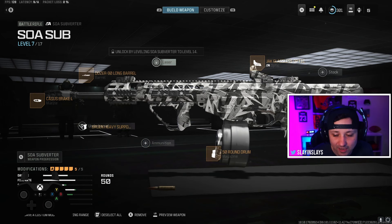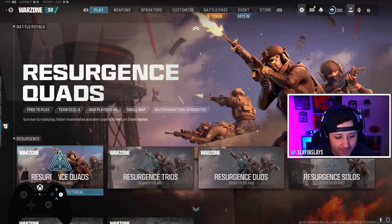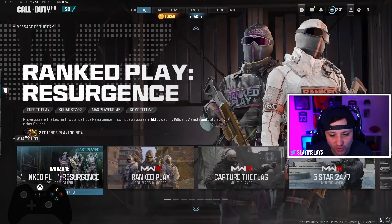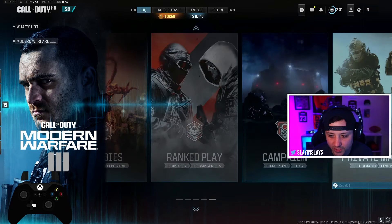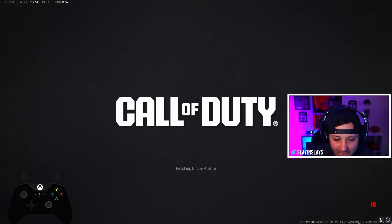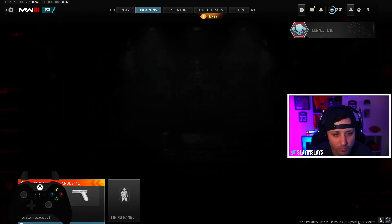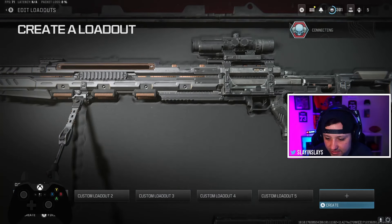I'll be dropping some meta loadouts here soon. Now let's go over the steps. The first thing you're going to want to do is back out of ranked play. You're going to need the full game to be able to do this because it doesn't work with just regular Warzone for some reason. Go ahead and go over to Modern Warfare 3, click private match, create private match, and then when you get in here go to your weapon loadout.